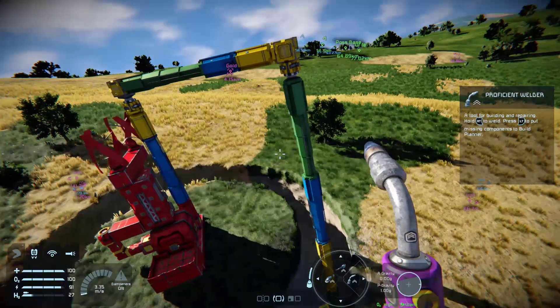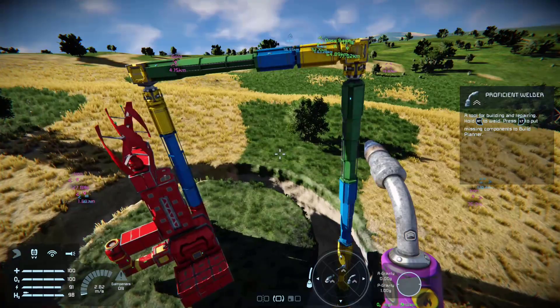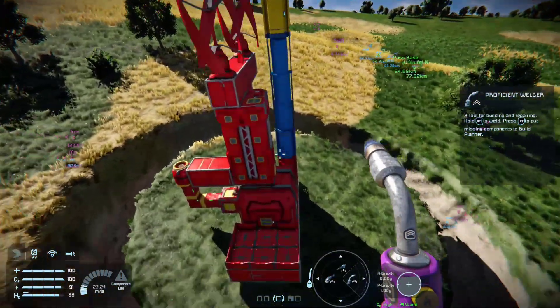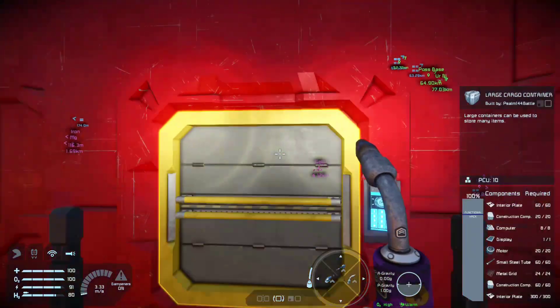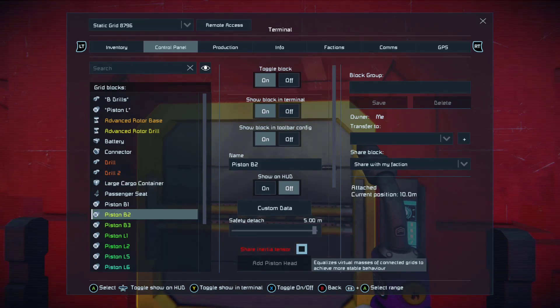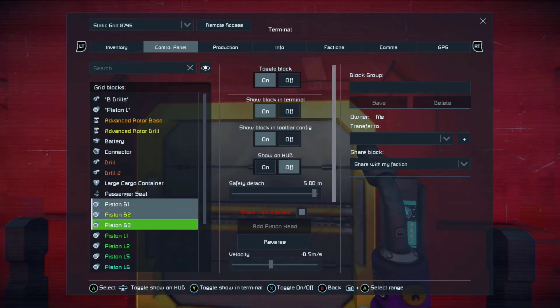There are a couple of important things to note about this drill. The most important one is look how stable it is — this does not happen by default. So what we are going to do is go into the control panel here, head to our piston, and you can see 'Share Inertia Tensor.' We are going to check that box, and we are going to check that for all the pistons.